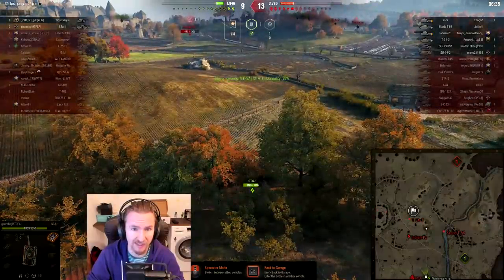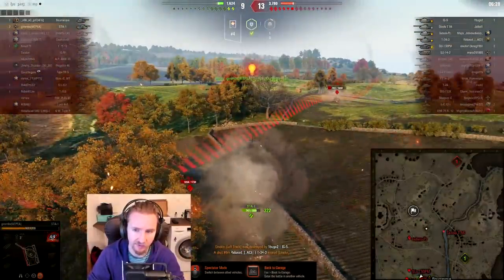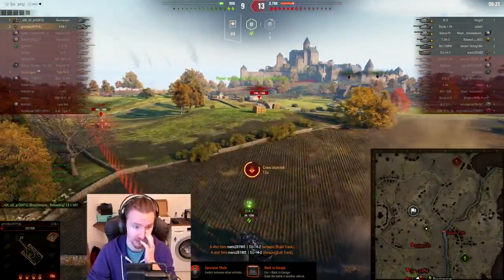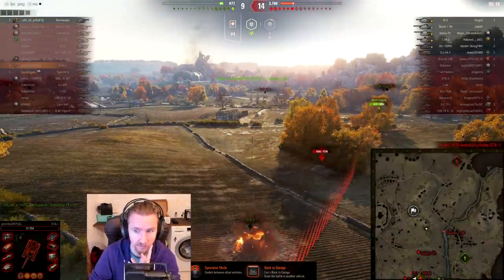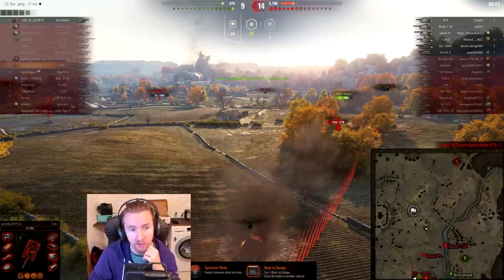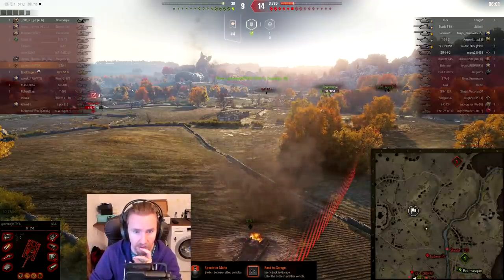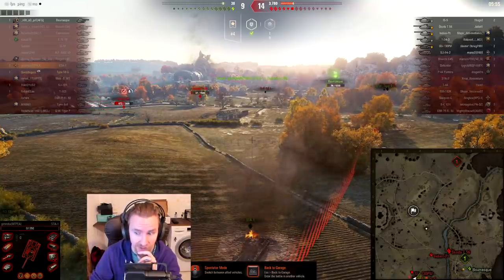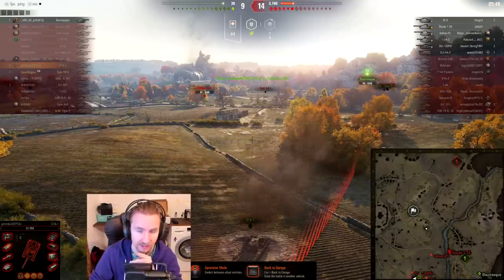2,500 damage and 2,000 spotting — I felt like I played okay this game. I should have done a little bit more. I didn't realize I was firing gold the whole time — I specifically switched from my pay-to-win roleplay loadout, but it started loading gold at the beginning of the game anyway, because if you switch from a loadout that has only gold rounds to one with regular rounds, it doesn't automatically change. The Borasque misses his first shot, misses his second shot — quite a lot of missing from him. The IS-5 is plowing in, the T-34-3 is getting a crossfire, and the whole enemy team is attacking at once. If only the Borasque had used his hit points earlier instead of it becoming a one-versus-six situation.